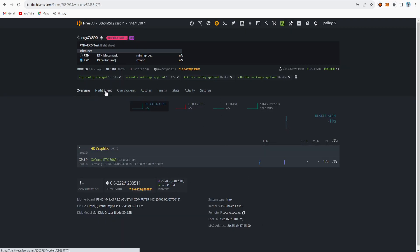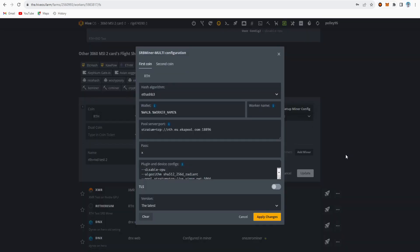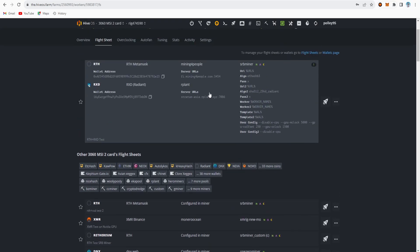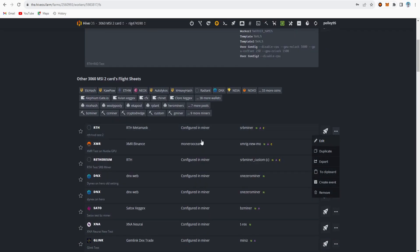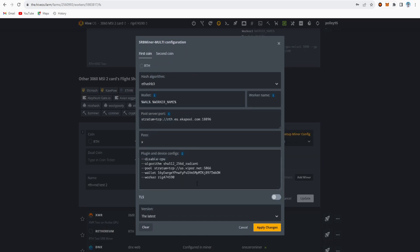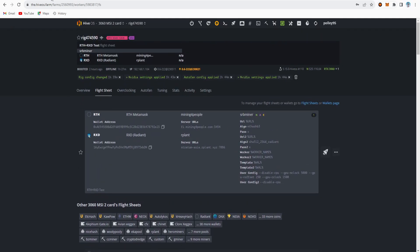I chose to use the easiest method with the DYNX overclock setting via the flightsheet. The second method is more complex but also works fine for dual coin mining of Radiant and Rhetherium. To summarize: the easiest method uses the dual coin setting directly in the flightsheet; the second method sets only the first coin in the flightsheet and adds the second coin in the extra config file, with direct overclock settings applied.